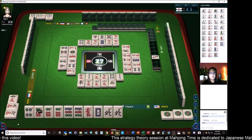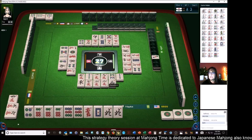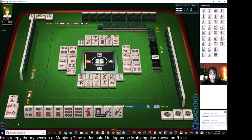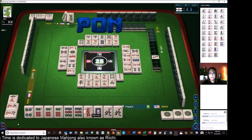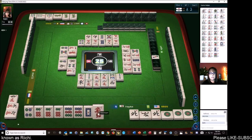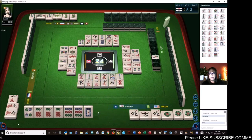Four — maybe we could Chi that. There are two five dots out. That's the third five dot. West wind. These two tiles are going to be risky. Green dragon. There's a Pon! North wind — a Pon. Red dragon.